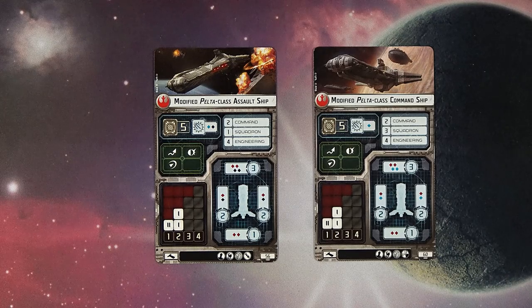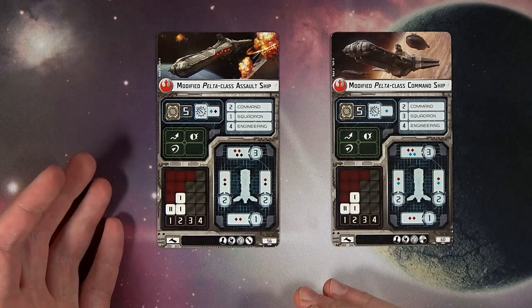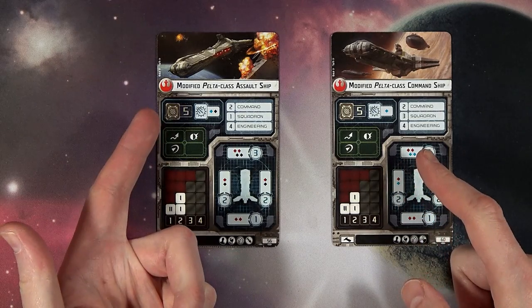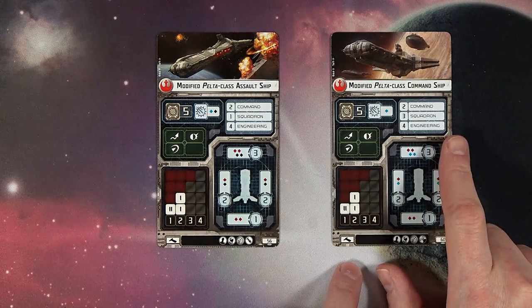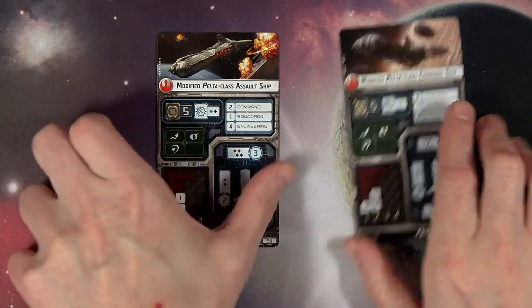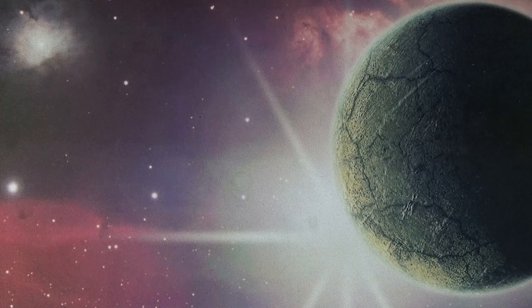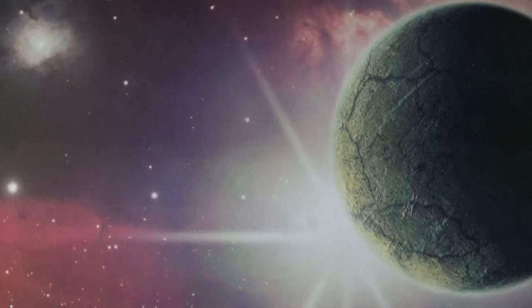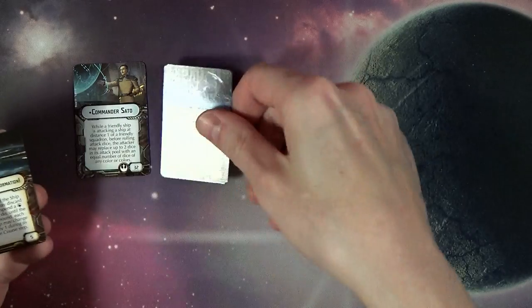They have support and officer slots as well — pretty standard except they just added the fleet command slot. You can see the difference between the two: a five-point difference, with the assault ship being better at defensive fire against squadrons. The command version has a three-squadron ability. Four points in Armada doesn't sound bad, but when you're really building your fleet, four points could mean a killer upgrade card you can't afford.